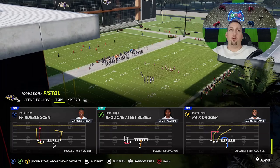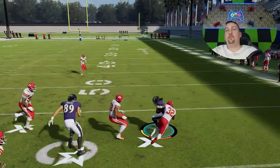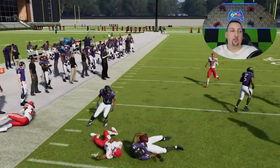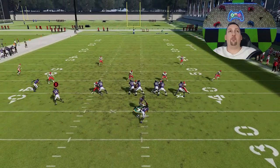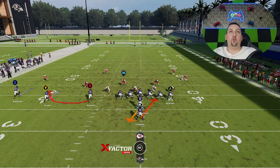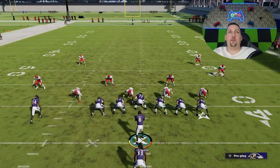The last run play is the RPO zone alert bubble — a good inside run. It's a simple read: no cornerback outside, we're going to take it that way. It's a very simple setup based on having three wide receivers on one side. Anytime there's not a cornerback out here, I'm going to take it up there. This is how RPOs are supposed to be run — it's a numbers game. Three receivers to two DBs, we're going over there every single time. If you come to the line and don't have a numbers advantage, basically just switch plays. Only run this play if you have a numbers advantage.